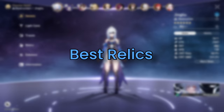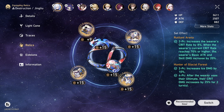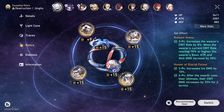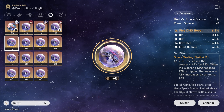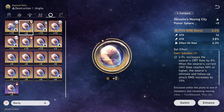Let's discuss the best build for Jing Liu. For her 4-piece relic, I recommend Glacial Forest — that is quite literally the best 4-piece for Jing Liu right now. For the planar ornament, the best 2-piece would be Rutilant Arena, which increases crit rate by 8% and whenever her crit rate reaches 70% or higher, her basic attack and skill damage is increased by 20%. Other slightly less impactful but still very good options are Space Sealing Station and Inert Salsotto, which also increases crit rate by 8% and whenever it reaches 50% or higher, her ultimate and follow-up attack damage is increased by 15%.